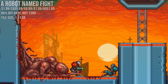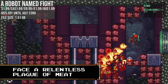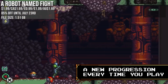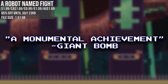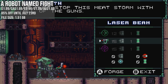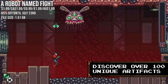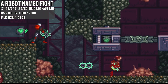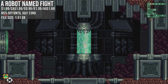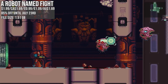Our penultimate game, A Robot Named Fight, is matching the low in the UK, EU and Australia, and hitting a new low price cap in the US and Canada — we don't see this one on sale often. I'll call it a hidden gem; it released way back in 2018 and has since gained a cult following. It's a roguelite action adventure where you are a lone robot set out to stop the mega beast. Procedurally generated, it packs a ton of power-ups and secrets to uncover. I particularly like the old school visual style. It's currently 85% off and easily worth it.